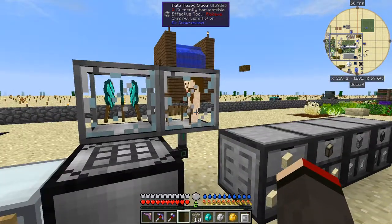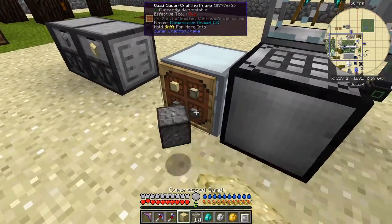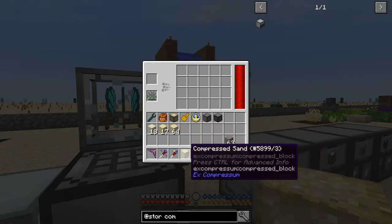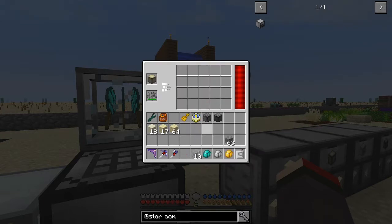Now the next thing is to have a look - does this also work with sieves? Let's try: we've got a mesh in here. I've got compressed sand from X Compression - that should definitely work because it's standard. And we've also got compressed sand from Extra Utilities.